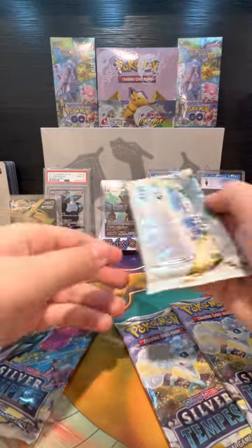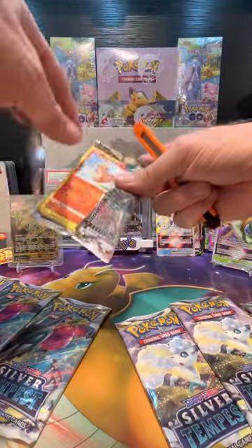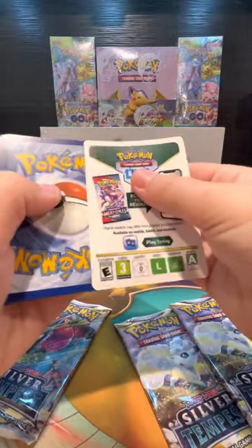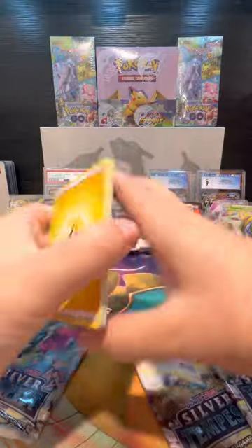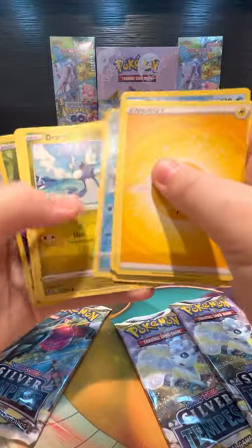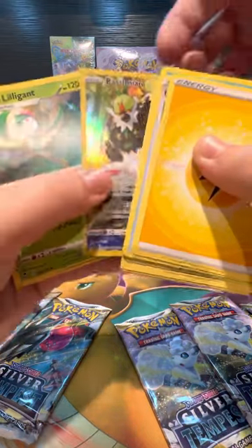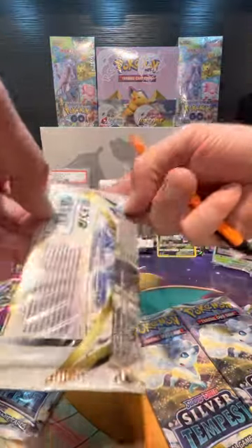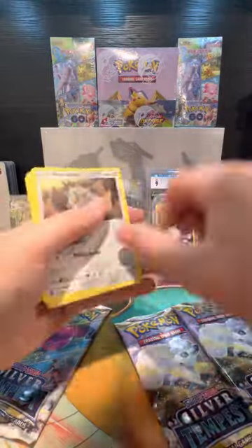Let's get our next pack. Holy moly — butcher that pack open! Electric, Unidentified Fossil, Glalie, Candice, Growlithe, Plank, Wailmer, Joltini, V-Bass, Passimian, Trainer Art, and Hisuian Lilligant. We'll put the hit over here — this is awesome! And see, that was off a white code card. White code cards aren't always terrible, but they're just not the best.